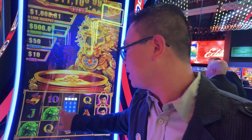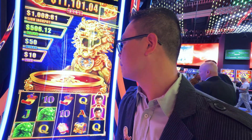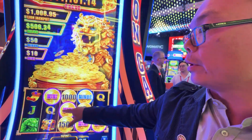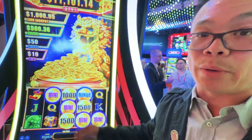What we are looking for here is the cash-on-reel symbols. Six cash-on-reel symbols here — six of them. One to five is a random trigger. In this game we got one and six.